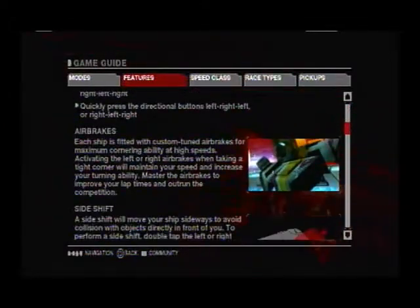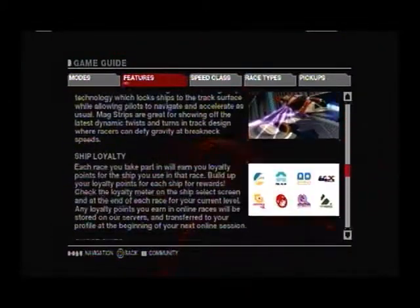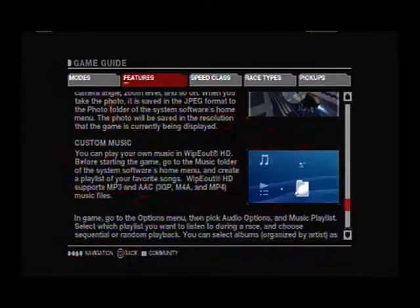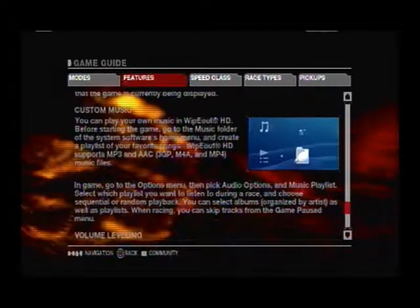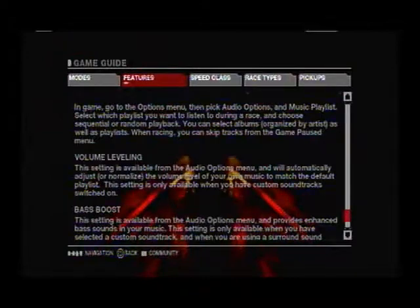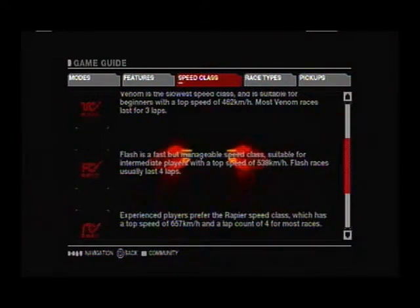Now here are the features: you got a barrel roll and the pilot assist. Barrel rolling helps you get faster at a small price of energy. You got the side shifting, ship energy absorbing, mag strips, and various other things. For recovery you'll need to learn recovery fast. Photo mode is available if you want to show off. You also have your own custom music as long as they are MP3s or AACs. You got volume leveling so you can have your own music match whatever. You got bass boost as well.